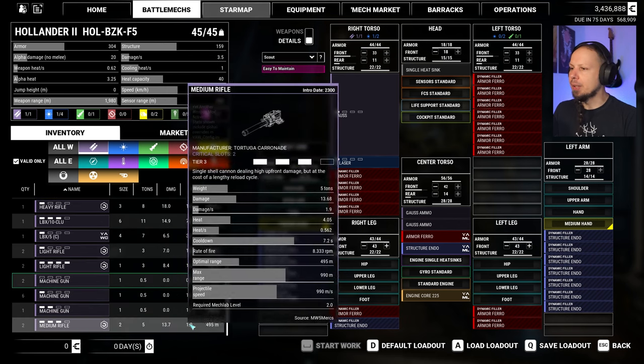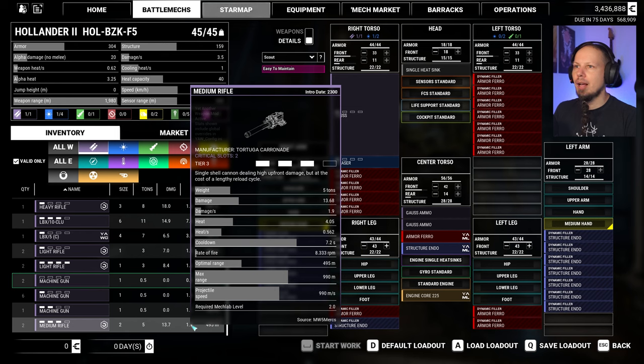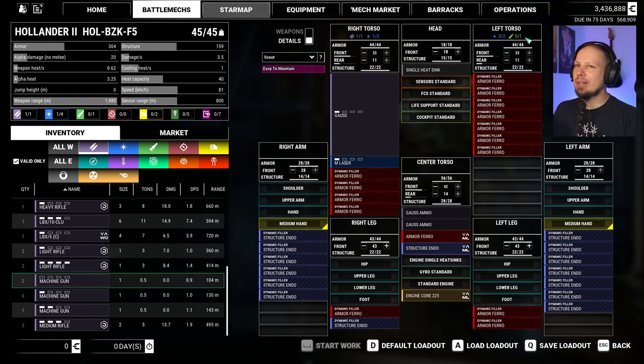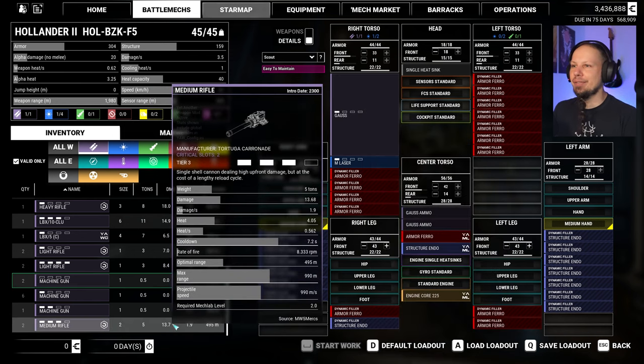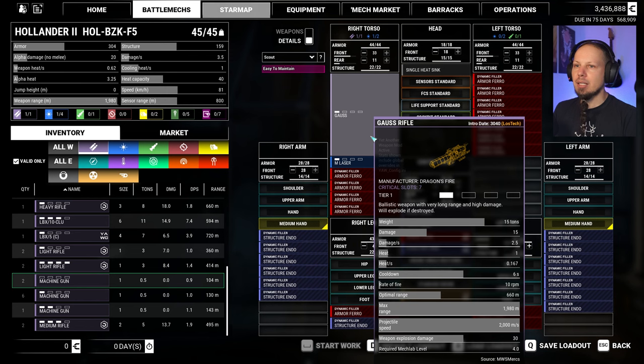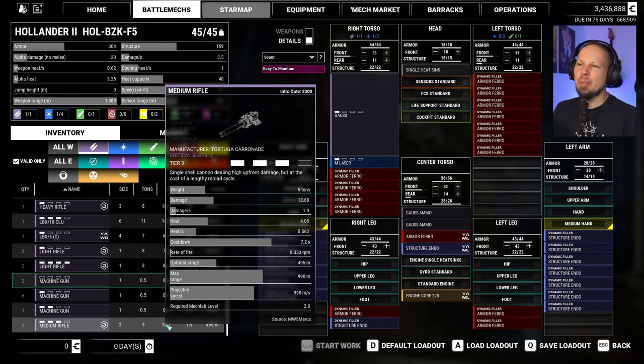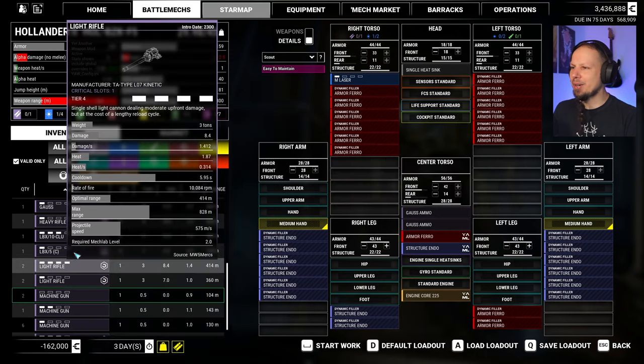We also have a medium rifle, tier 3. This guy doesn't have any specific quirks. We could even give it a missile weapon, although it feels bad — it feels wrong. And taking out the Gauss also kind of feels wrong. But that thing is only a 5-ton item — 2 damage per second. Gauss is 2.5 with 15 damage pinpoint. Yeah, we have the poor man's Gauss rifle here. Not the most range, damage is comparative, heat is fine, projectile speed is really low. I'm gonna take that LB-5.